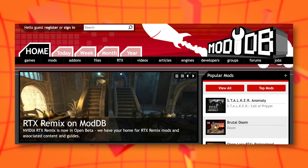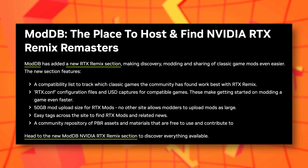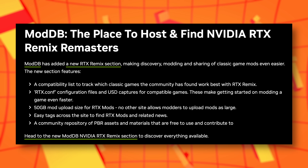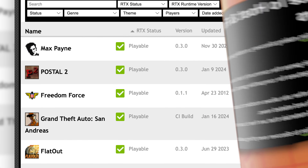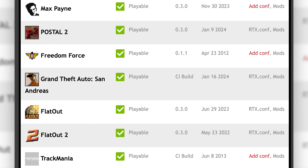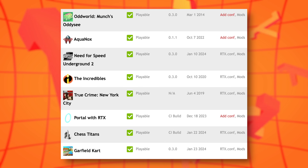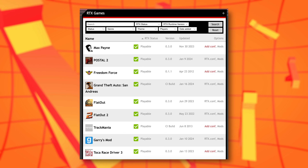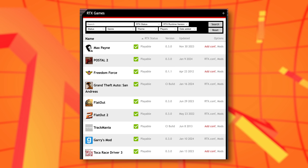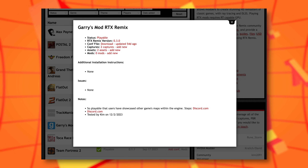The last topic I want to talk about in this video is ModDB's involvement in all this. Because all these new RTX Remix mods will need a home, ModDB has partnered up with NVIDIA to make sure that it's ready to take on that role. One of the new things that ModDB introduced is a compatibility list of all the games you might want to use RTX Remix with. This list includes games that are playable with it, partially playable, and it also lists games that have issues or are not compatible at all. So before you decide on a game to mod using RTX Remix, make sure you check this list first. From here, you can also download the config file and USD capture so you can get started on modding your games much faster.